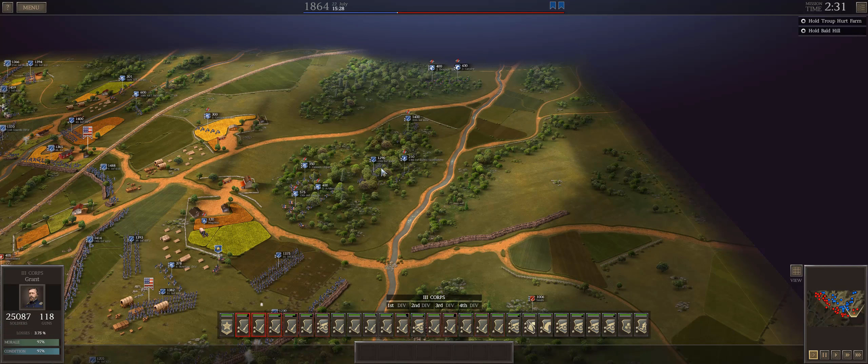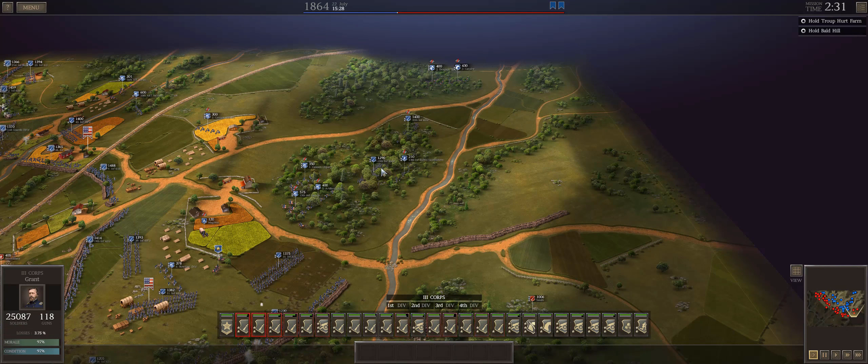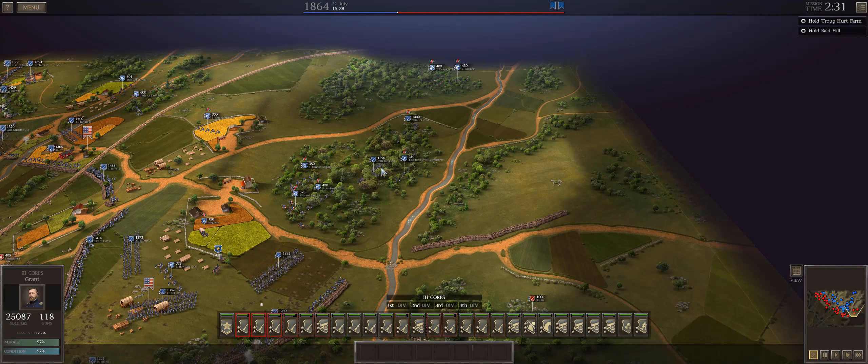Before medicine we do about 4,500 casualties, call it 4,700 with everything else. They do — I thought I saw around 30,000. We lose two officers wounded who likely won't recover before Richmond, which is a shame, but I've got plenty of generals and can buy more if needed. We capture enough rifles that I can probably upgrade a brigade, and some Fiatville's — good weapons, but basically just money at this point.